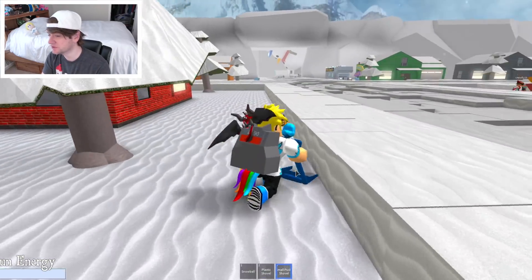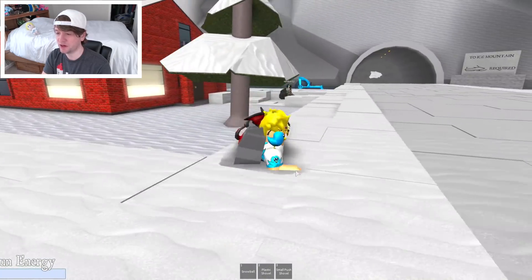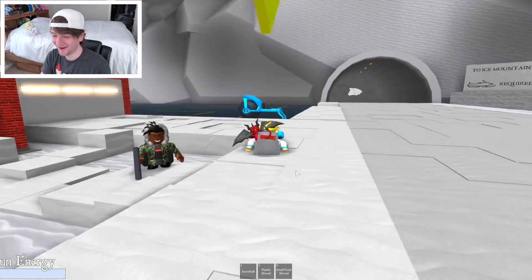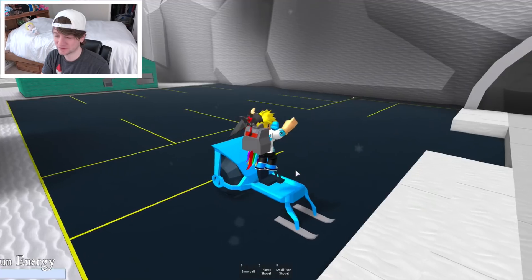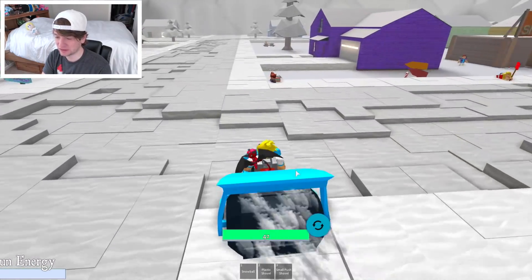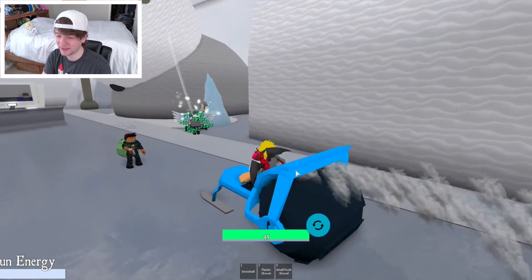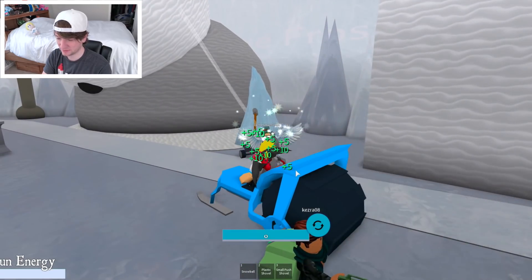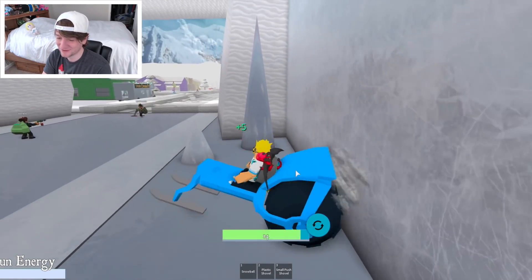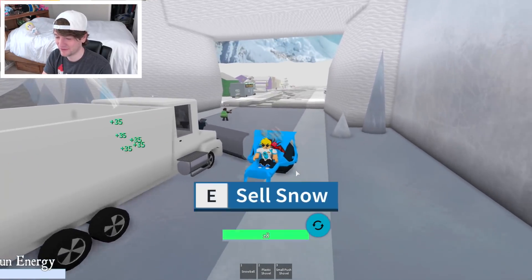Is it that thing over there? There's a blue thing over there — maybe that's it. There's the giant arrow. Okay, sweet. I can collect snow so much faster with this! Can I collect snow in the driveway? Nice. Let's go ahead and go up here and sell. Okay, so I need to work on this. This thing's crazy — it goes so fast. I'm not very good at driving.